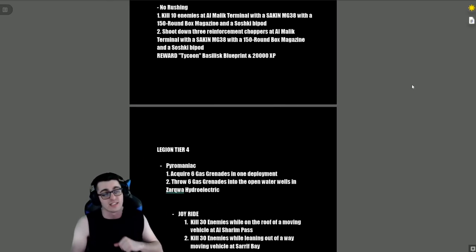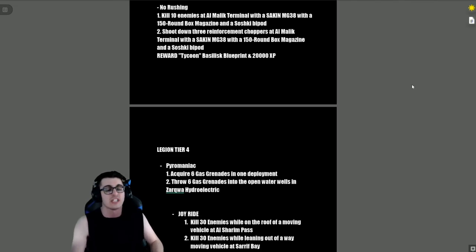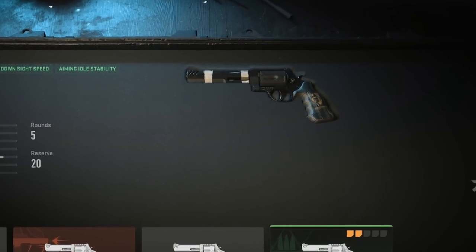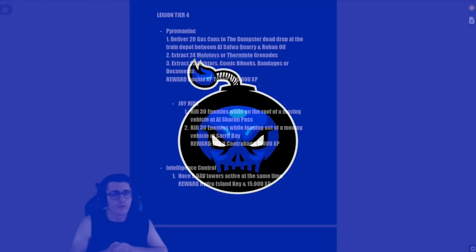'No Rushing' — and yeah, it's a play on 'No Russian' — kill 10 enemies at Al Malik Terminal with the RAAL MG38 with a 150-round box magazine and the Sashika bipod, then shoot down three reinforcement choppers at Al Malik Terminal with the same loadout. The reward is the Taikon Basilisk blueprint and 20,000 XP. That concludes Legion Tier 3.